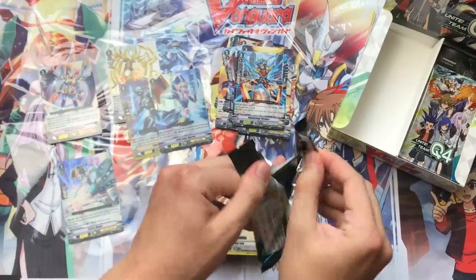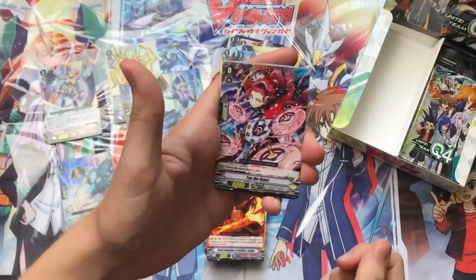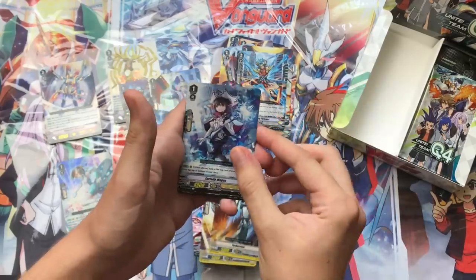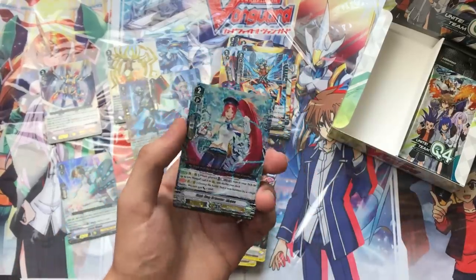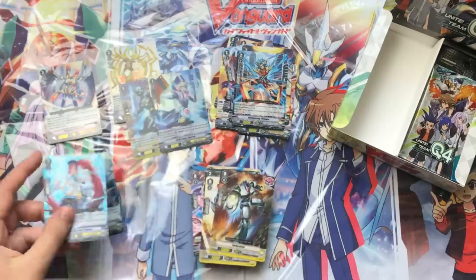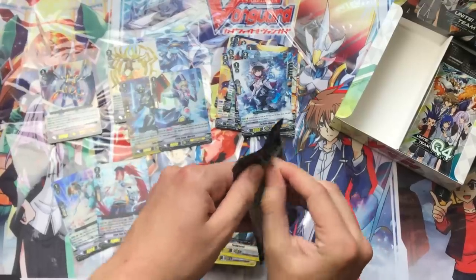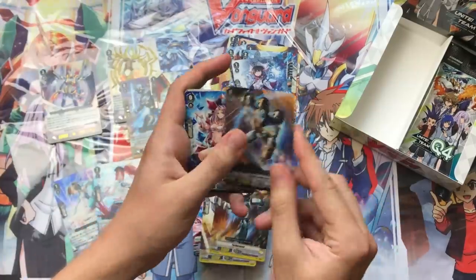Moving along, we have the other starter for Nova Grappler, Tap the Hyper, then both Front Triggers in one pack. Then Five Magus followed by High Dog Breeder Akane — my favorite card for Royals in the set. I really love the design and the skills are really good too. She's our other Triple Rare, the second foil for Royals in the box. I'm a big fan of her artwork — it looks really, really nice.